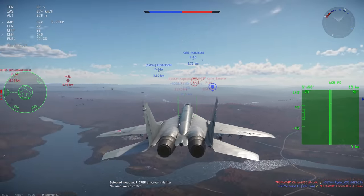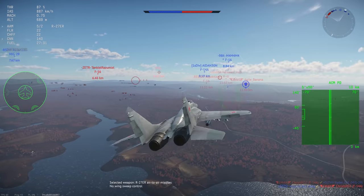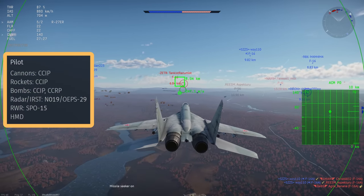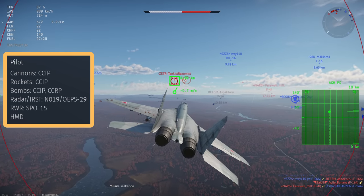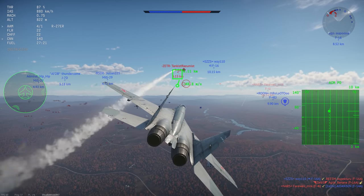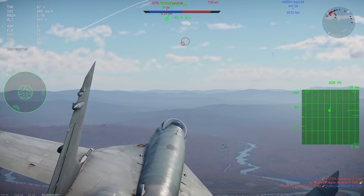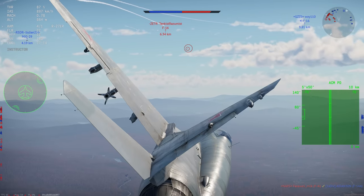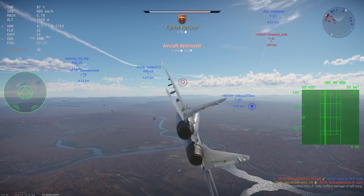Moving on to the avionics of the MiG-29, they are quite good. We have CCIP for the cannons, rockets and bombs, as well as CCRP for the bombs. The MiG-29 also features an RWR, which is mainly going to be used by teammates to give you a constant spike on takeoff, but it will also give you a warning when you are being targeted by the F-14 or the F-16.